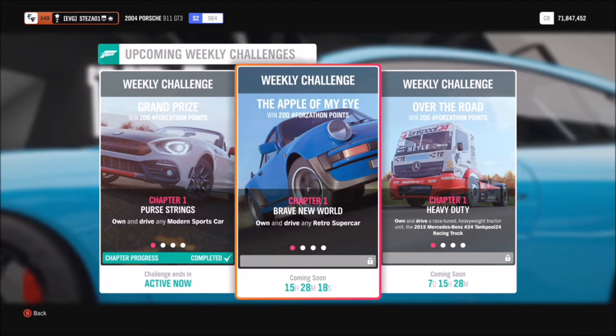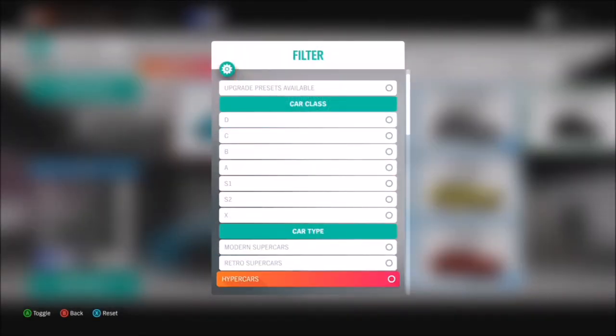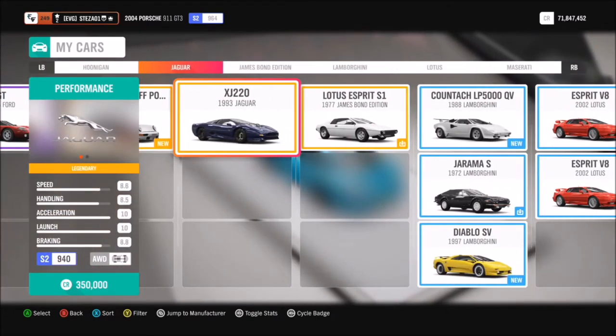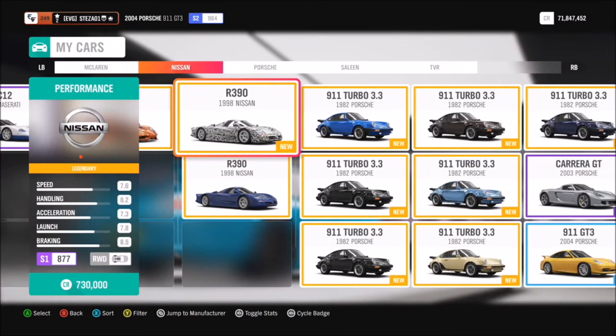Firstly you're going to want to pick yourself a retro supercar. Obviously there are plenty of cars to choose from on this list — there are a lot of Ferraris. My personal favourites are either the Jaguar XJ220 or the McLaren F1 — absolutely epic cars.